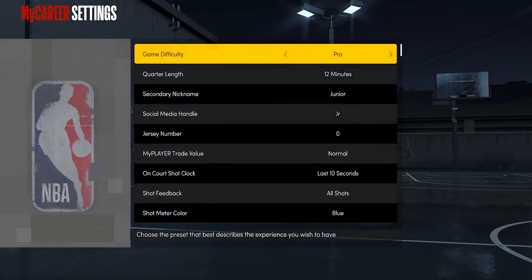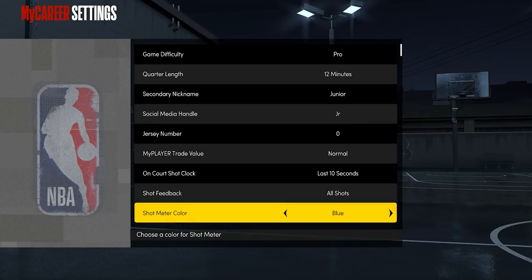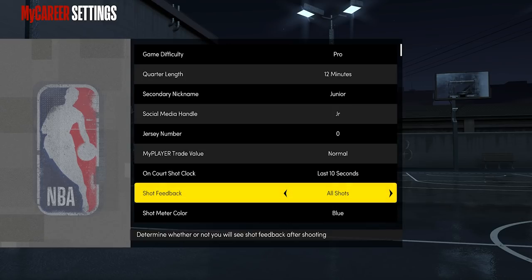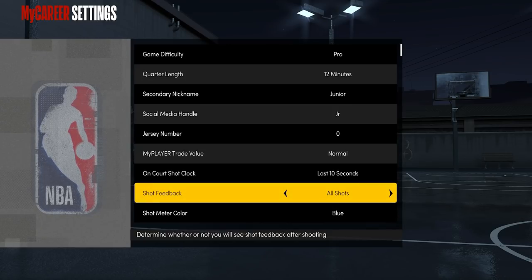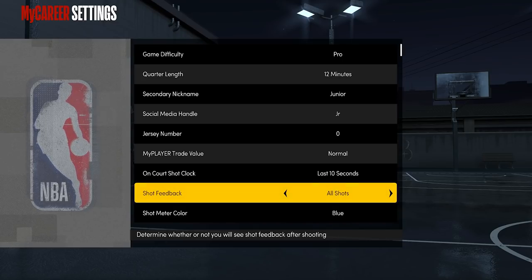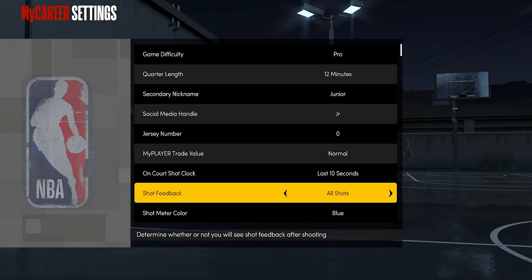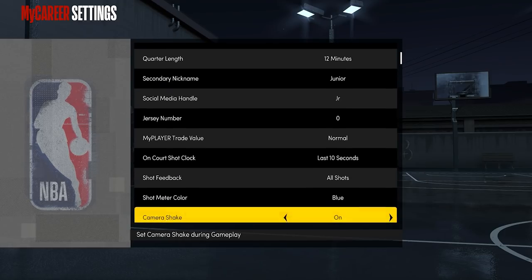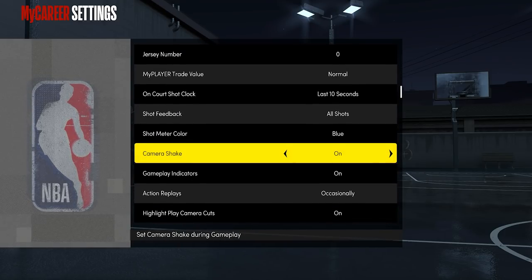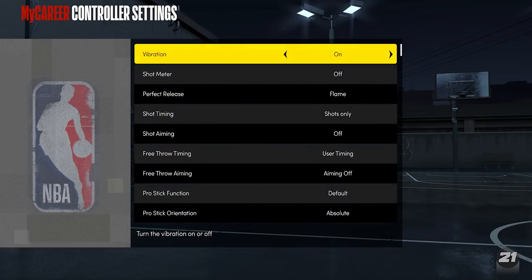Let's get into the settings for NBA 2K21 Next Gen — the best shooting settings to make you a better shooter. Click Start, go to Options. Shot feedback: make sure that is on All Shots. Like I said, taking your shot feedback off does not help you at all. I literally laugh every single time I play against somebody that has their shot feedback off, thinking it gives them a boost. It does not give you a boost — it has been proved. Turn the shot feedback on.